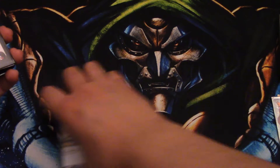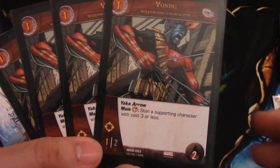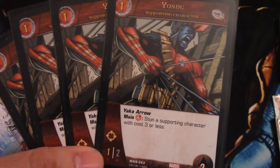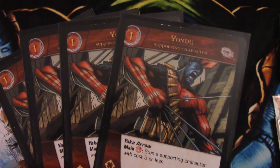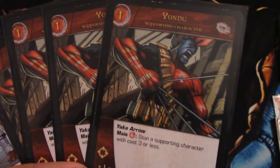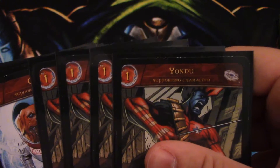Moving to the characters — first we have our one-drops. There are seven one-drops. First, four Yondu: he is a 1/2 with range, two health, which is awesome. He has his Yaka Arrow ability — during the main phase you pay a red and you stun a supporting character with cost three or less, which is just insane. You can drop him late game, mid game, early game — it doesn't matter. There will be people playing Cosmo and you can just stun it and kill it, so obviously that's why I play four.